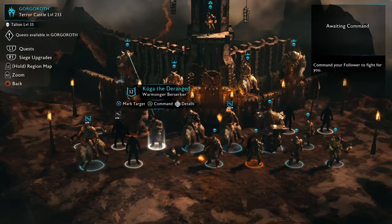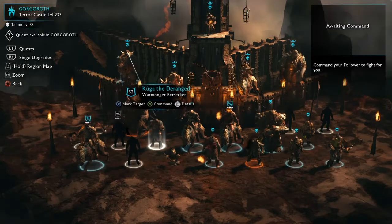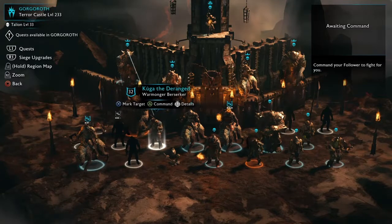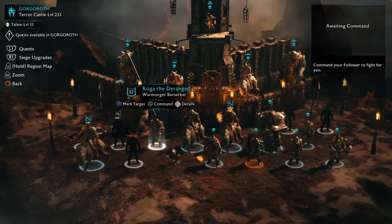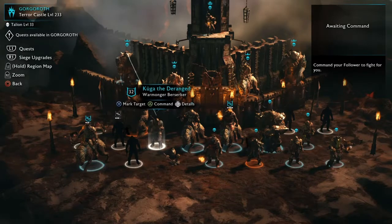Basically there are 7 tribes: 1 is the Warmonger tribe, 2 is the Terror tribe, 3 is the Mystic tribe, 4 is the Marauder tribe, 5 is the Machine tribe, 6 is the Feral tribe, and the 7th tribe is called the Dark tribe.